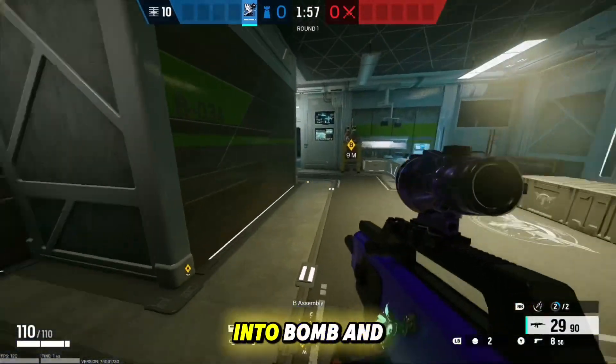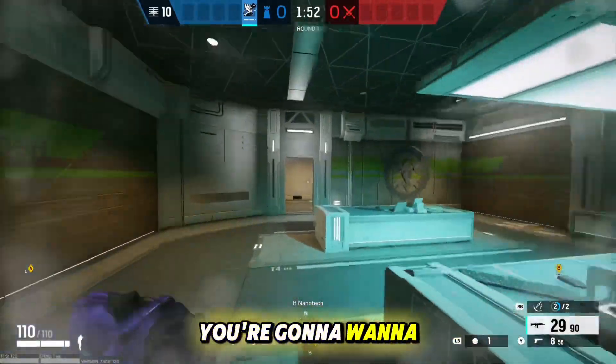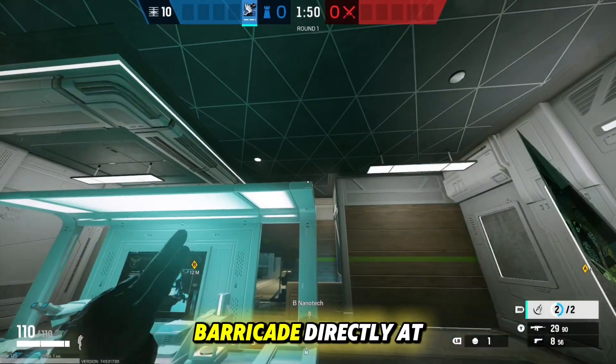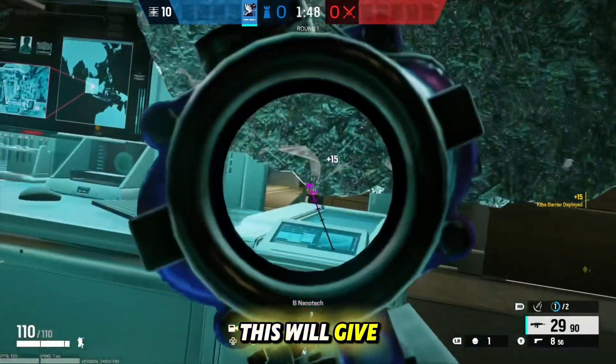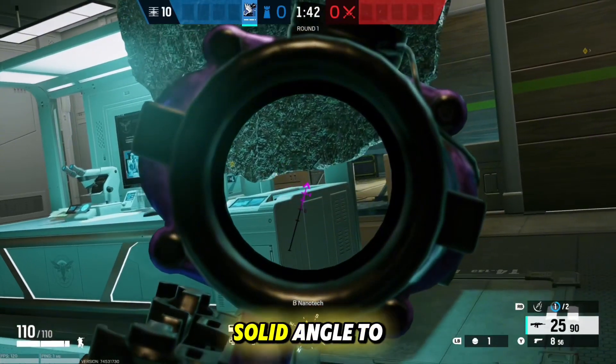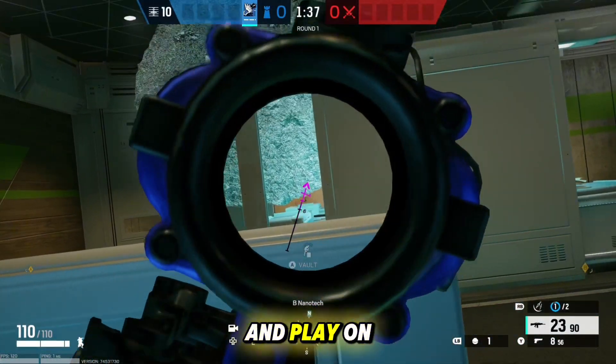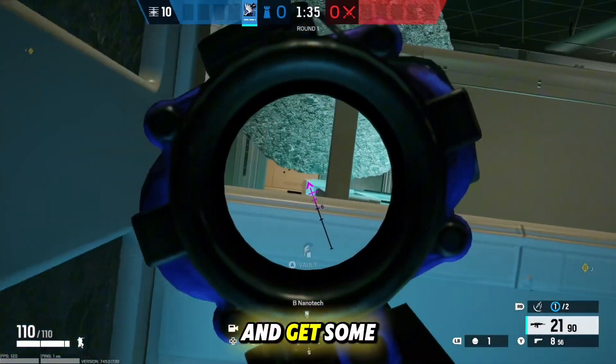Next, come into B-Bomb and make a rotate hole on this wall into the other room. In this room, come up to this thing and throw a barricade directly at the top right corner. This gives you a dirty angle towards the bottom of the barricade looking into site — a pretty solid angle. You can even play on the opposite side, come behind this railing, and play on the entry doorway into this room for some easy kills.